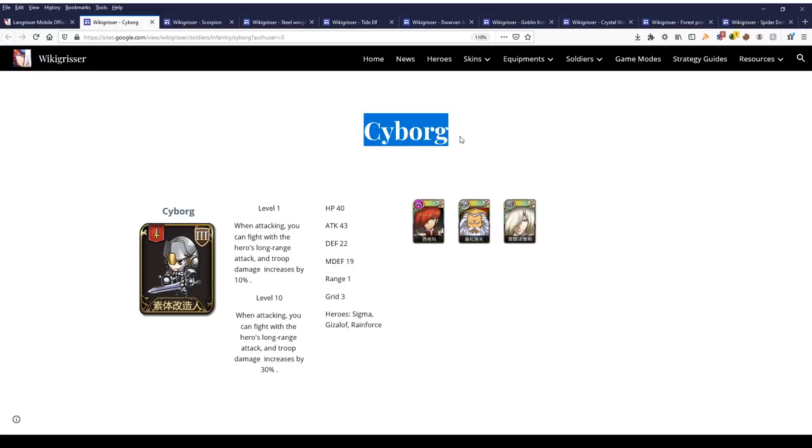The next soldier is the Cyborg, used by Sigma, Gizaroth, and Rainforce. Their effect is: when attacking, you can fight with the hero's long-range attacks, and troop damage is increased by 30%. From this description, it may seem like this is a soldier completely meant for Sigma — because if Sigma uses his extreme sniping skill, no soldier could participate except for Cyborgs.